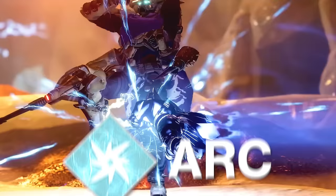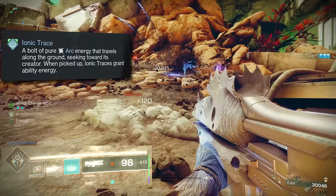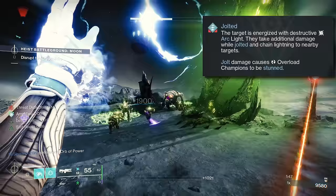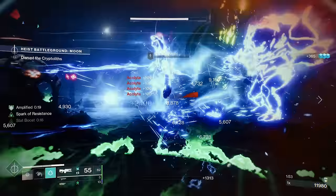Arc has two buffs called Amplified and Ionic Traces, and two debuffs which are Blind and Jolt. Amplified is a buff that lets you move faster, slide further, and have increased weapon handling. Ionic Traces are little arc trails that track back to you and grant ability energy anytime you absorb them. Blind is a debuff that prevents PvE combatants from being able to shoot you until they regain their sight, and in PvP it makes other players' screens turn bright white for a moment, kind of like a flashbang. Jolt is a debuff that causes an arc explosion affecting both the target as well as any enemies nearby. This electricity chain is fantastic for quickly clearing a bunch of threats.